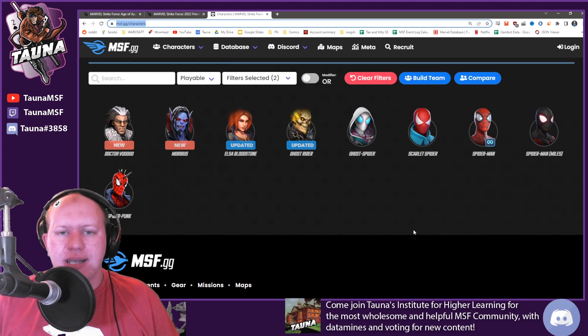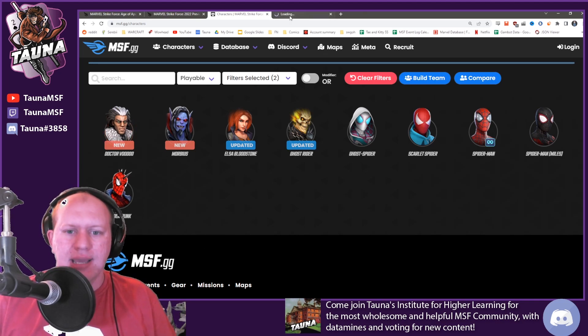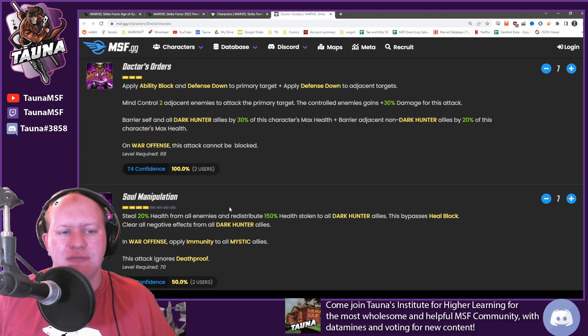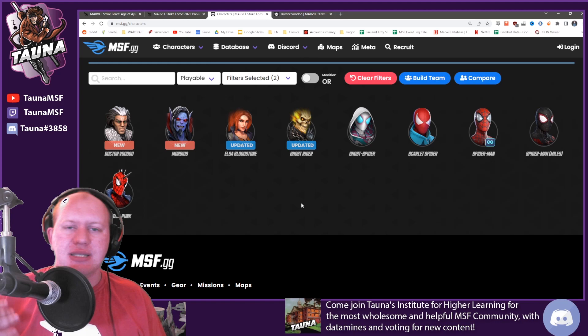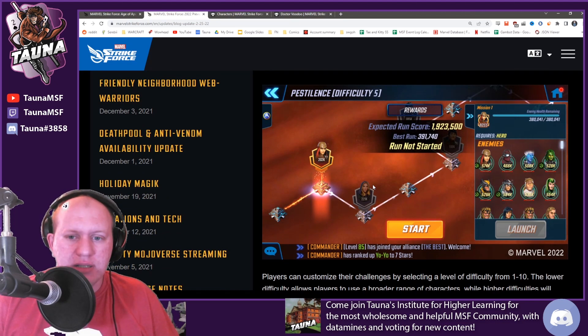The characters don't heal between nodes, so if you lose one you can't bring them back in — it's kind of like a gauntlet. You're trying to progress through while keeping your teams alive. You need to pick and choose which characters you want to level up. I'm suggesting Dr. Voodoo is going to be insanely important here. For those who don't know, Dr. Voodoo does percent-based damage on his ultimate and redistributes 150% of the health stolen — so he's going to be a massive healer, keeping you alive. However, he does have decently long cooldowns.